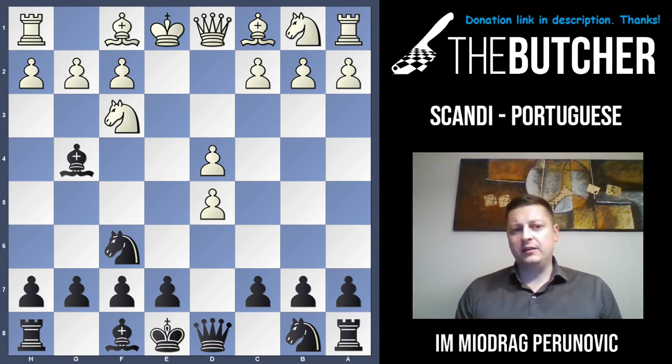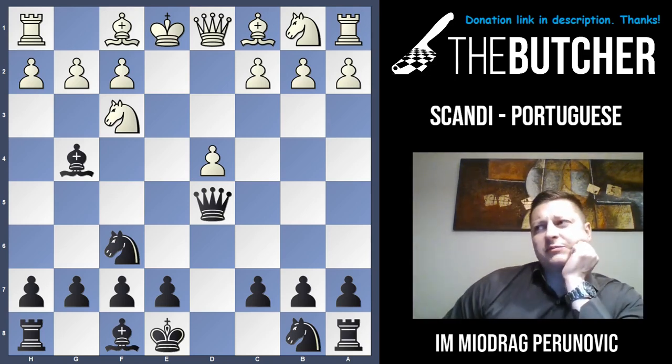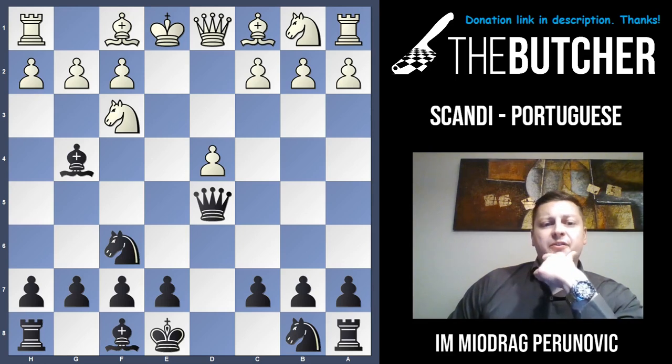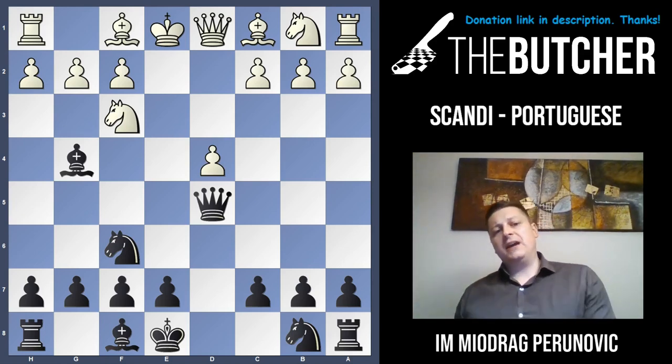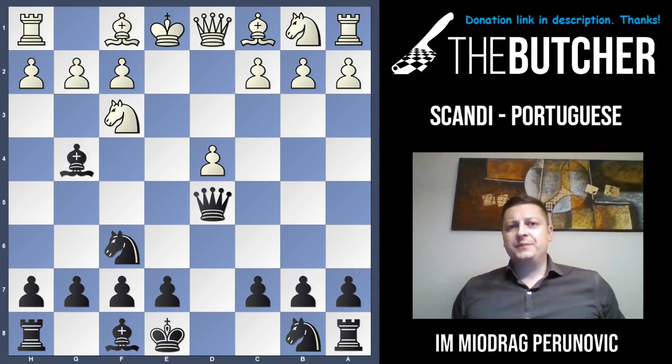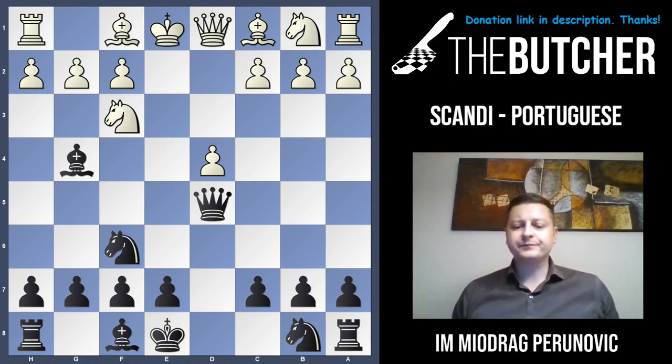The Portuguese variation happens after Bg4 — you come up with this bishop. When I play this in rapid or blitz games I face Nf3 very often, and you just go with Qxd5. It looks like you want to take on f3, but you don't want to give up that bishop just like that. For the sake of pawn structure, you rather want to go with Nc6, which is one of the classic approaches by black. After Nc6, you'd like to carry on with long castle and break in the center with the very logical e5.